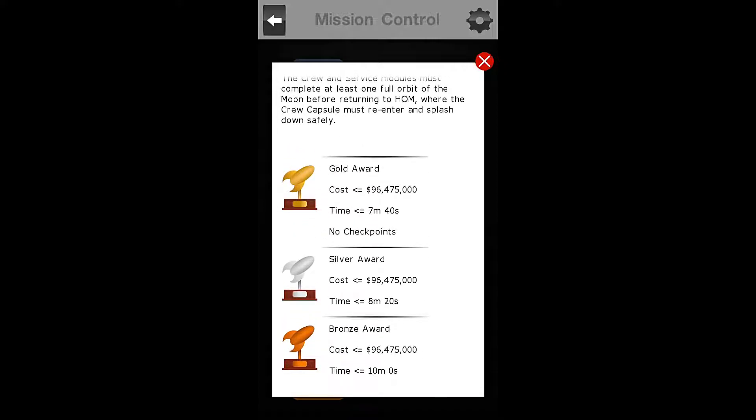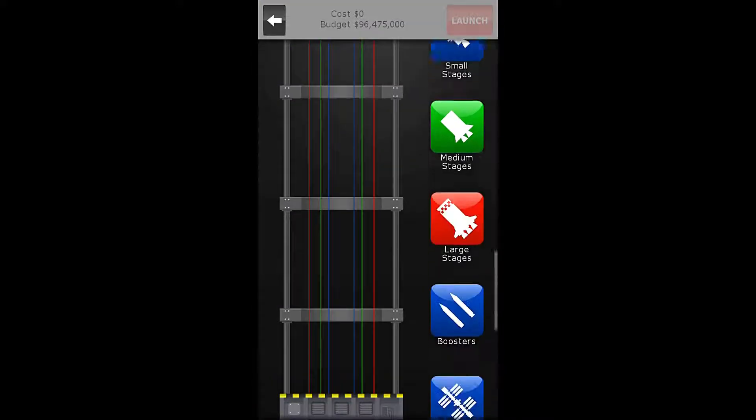For gold award in this mission, we have been given a budget of $96,475,000, which is actually exactly what the Saturn V rocket costs, so that one's kind of self-explanatory — we'll get that one nice and easy. However, the time: we must complete our trip to the moon and back in 7 minutes, 40 seconds or less, with no checkpoints. So let us build the rocket.